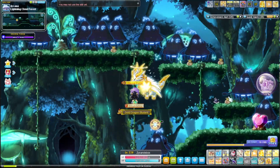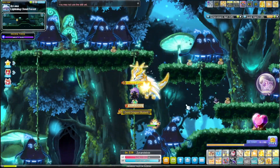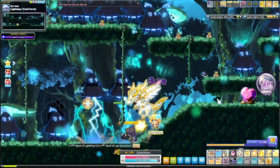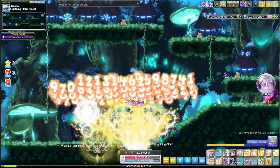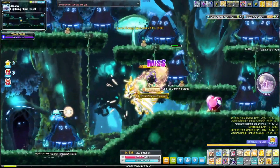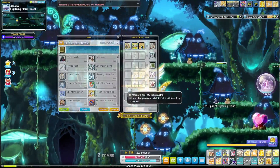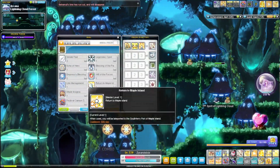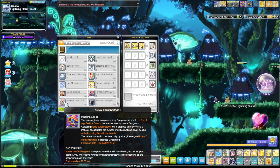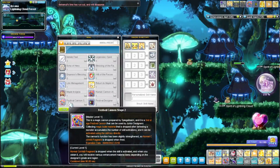I have selected the cannon ticket. Whenever you kill monsters they'll randomly drop gunpowder, which fills up 10% each time you collect it. After collecting 10 gunpowders you will earn a chance to fire the cannon, which you can do by going to your level 1 skills and selecting the cannon stage. Depending on the designer level you are at, you can fire for better drops.